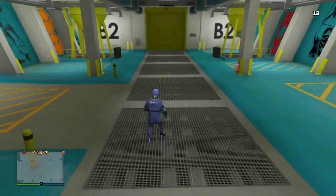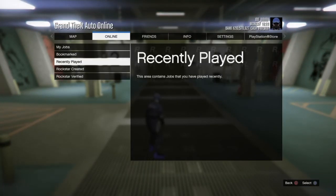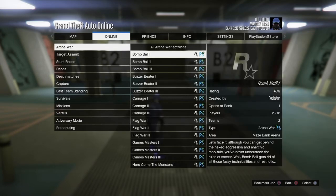Once you've tested this, all you have to do to exit the arena is start a job: go to Online Jobs, Play Jobs, Rockstar Created, Arena War. Select any Arena War job, go to the settings screen, and just back out.